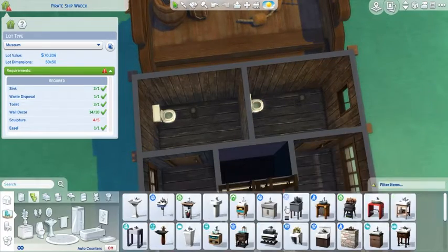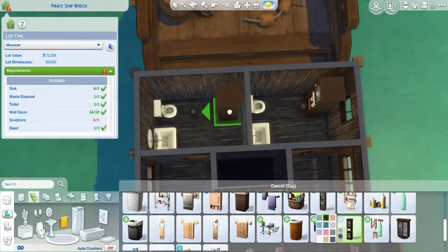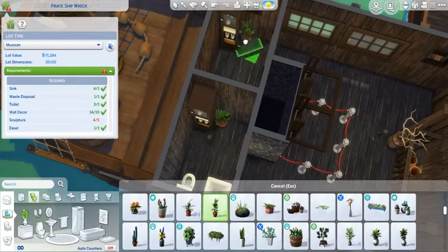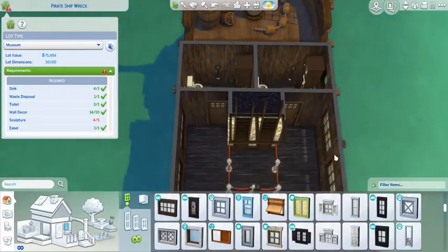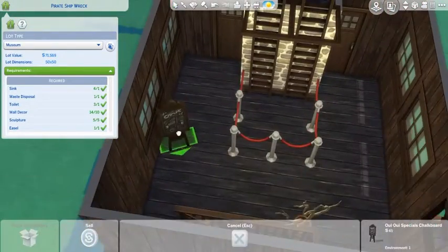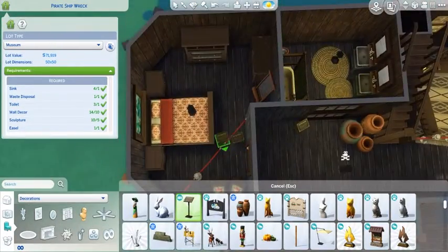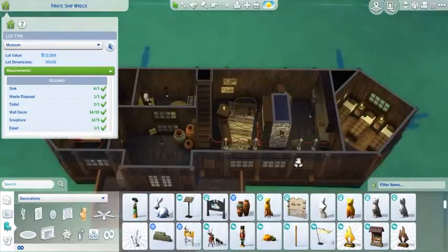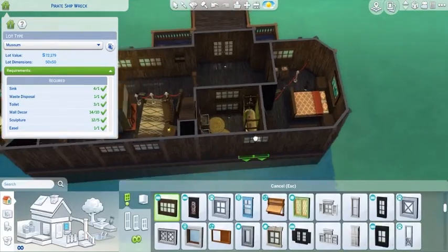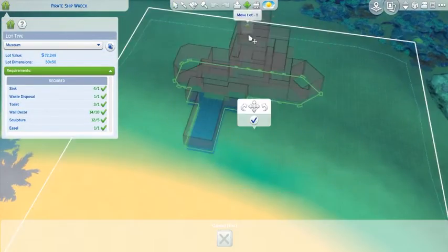Here's the bathroom — it's really white compared to the rest of the build, which is really wooden and brown. But it's supposed to be modern and not hazardous to your health. I put these signs from Get Together all around as plaques, because I thought that was cool — they tell you about the area and what you're looking at.